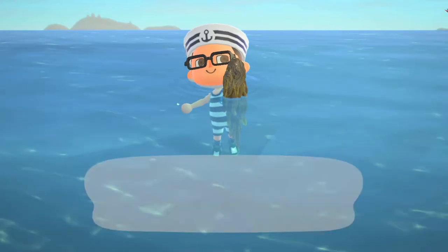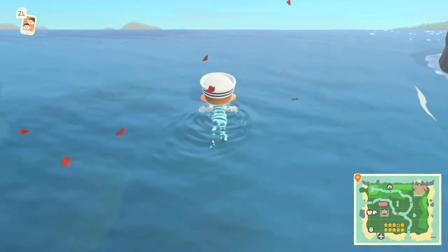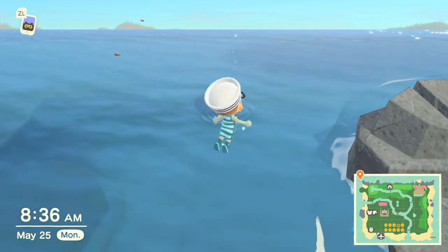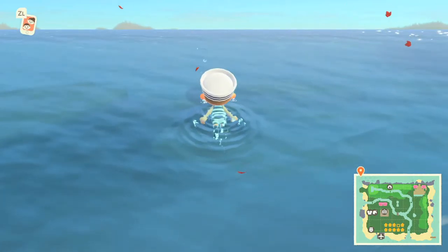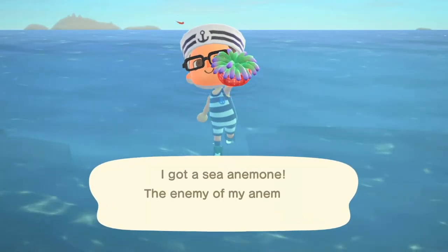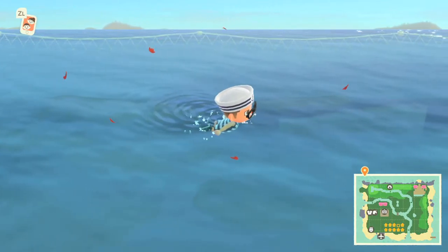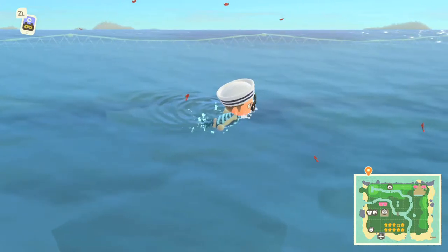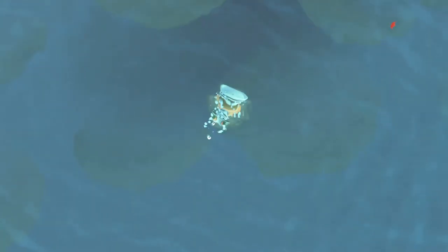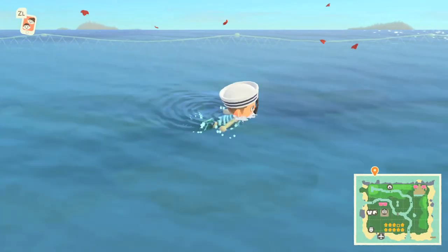Nobody was in the square — it wasn't Kicks, Label, or Leif — so we either have Gulliver, Sahara, Flick, or CJ. It's Monday, so it's not KK. I wish there was a little sign in the plaza or something that said who's coming today — or even if Isabelle said who's visiting. I hate that there's no news unless it's a birthday, a campsite villager, or somebody leaving. In the original Animal Crossing if you went to the police station, the officer would tell you who was visiting and where they were.